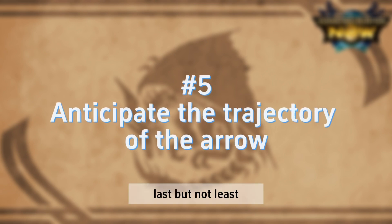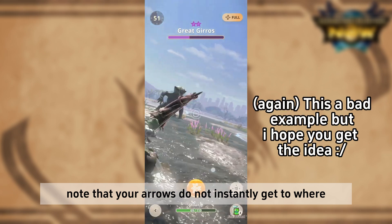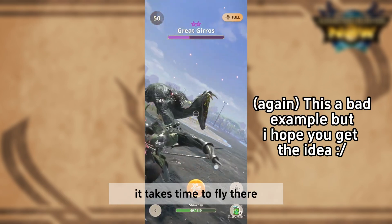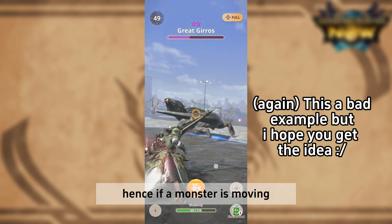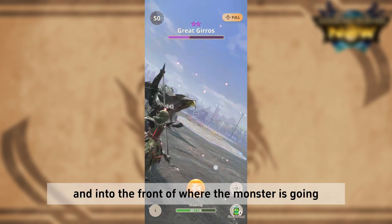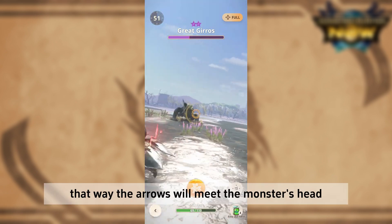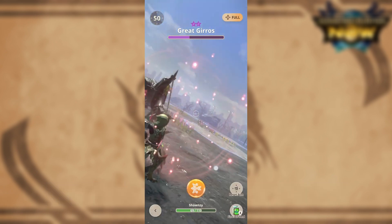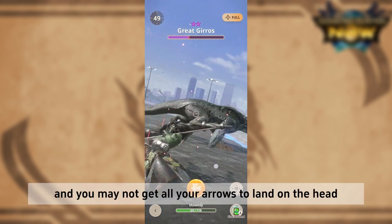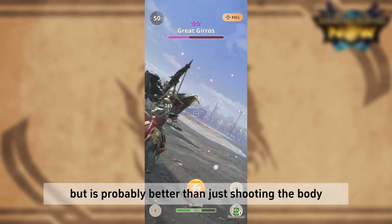Last but not least, when you want to shoot a moving monster, note that your arrows do not instantly reach where you are aiming — it takes time to fly there. Hence, if a monster is moving, try to position yourself and aim to the front of where the monster is going. That way, the arrows will meet the monster's head. It is not easy, and you may not get all your arrows to land on the head, but it is probably better than just shooting the body.